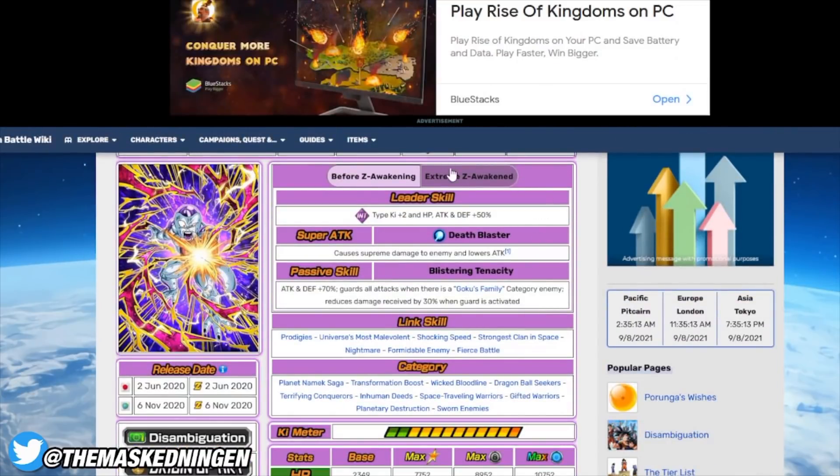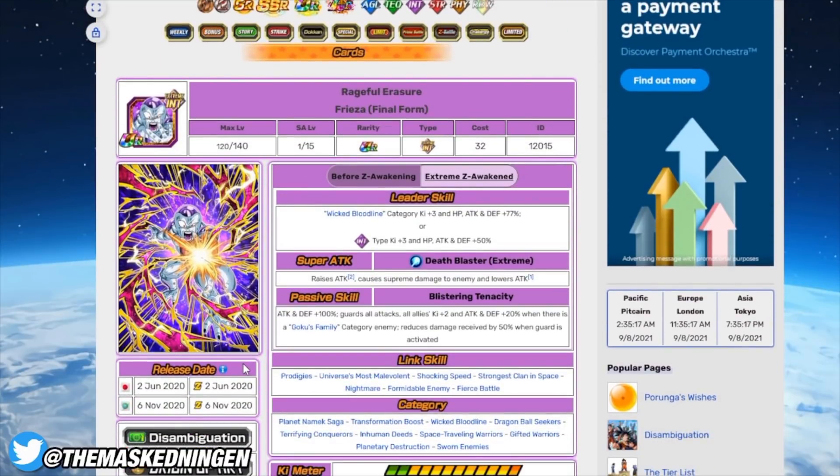Next up we have the INT Freeza. I don't think INT is going to get the debuff, but even if it does — which I think is unlikely because of Third Form Freeza — you just bring this guy to be a tank. He guards all attacks when there's a Goku family enemy, he has 50% damage reduction, fairly decent stats, and provides 2,000 HP and 20% attack and defense to everyone else on the team. Because this event is against Goku, this is the absolute perfect event to bring this guy. Even without him suffering from damage reduction, he doesn't really do a lot of damage anyway — he's just there to be a very good defensive unit. With a strong rotation on the other side, this guy can work perfectly fine as a support unit whilst still having that ridiculously good defensive capability.